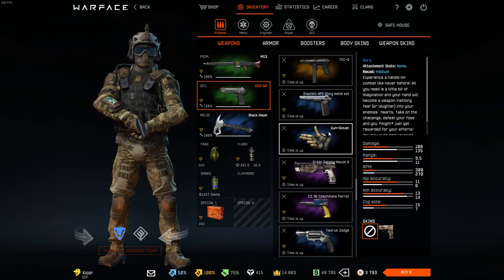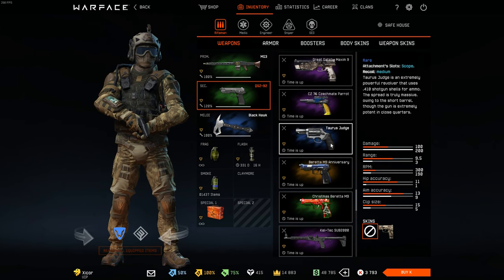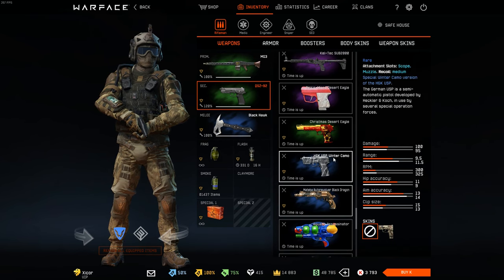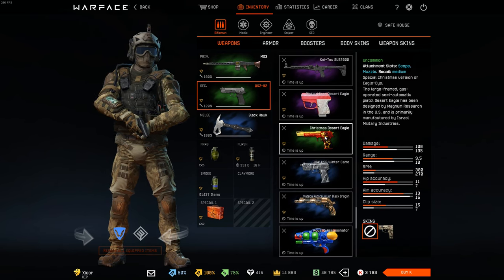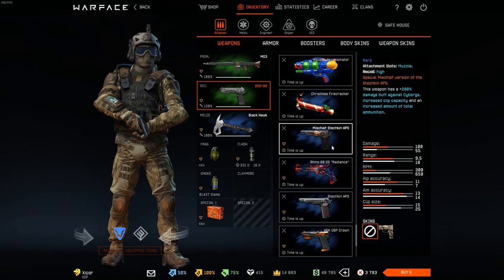The gun glove used to be pretty rare and nobody had it, but it came back in the April Fool's event, so now it's everywhere. The Christmas Deagle used to be super broken, but they actually nerfed it when it came back, which is pretty funny. It used to be a super good hip-firing pistol, but for some reason they decided to change it.